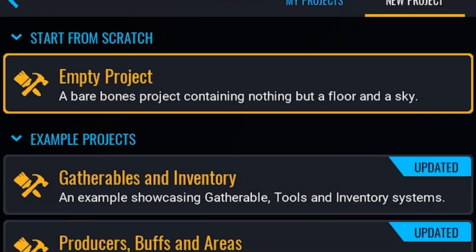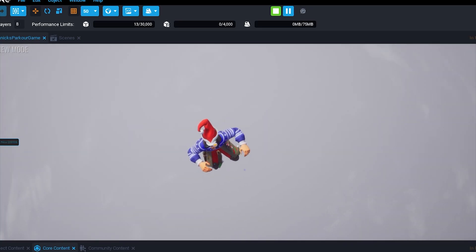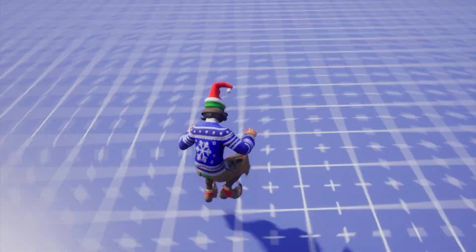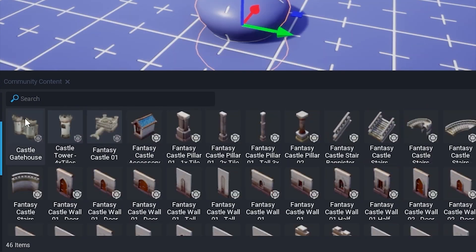Starting off, I created an empty level and adjusted the jumping height. To make the game look good I needed to decide on a setting. Core offers thousands of great assets from different worlds, but I decided to use a fantasy style.